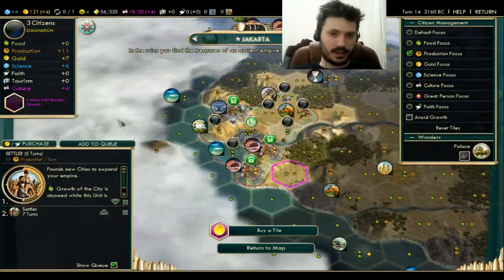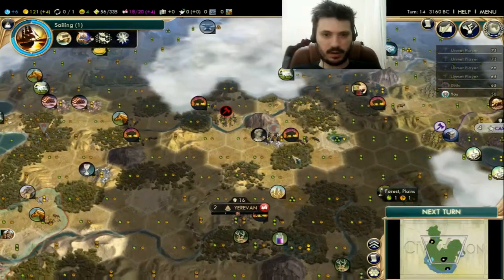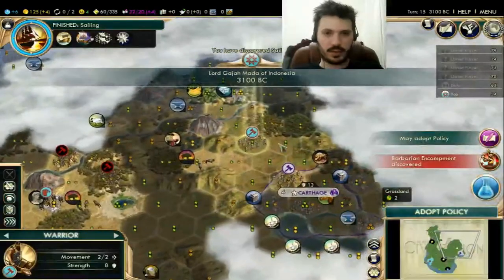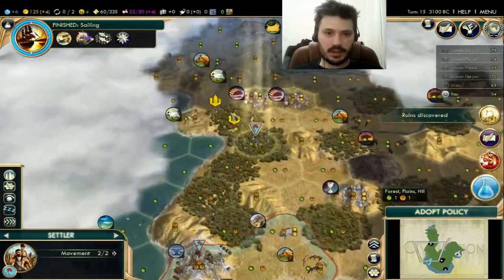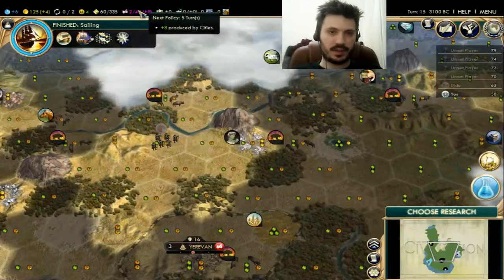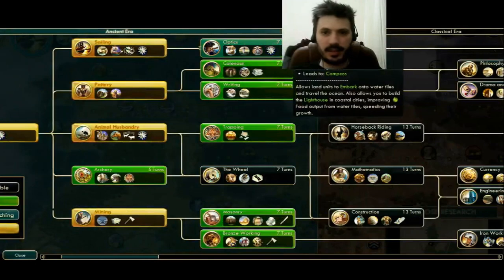I can buy another scout to protect my settlers. I'll wait to buy in my other cities. I wanted to scout there, so I go there. What if I do two settlers immediately — make a faction of coastal cities as tradition, and go tradition, aesthetics, exploration? So many ruins — this is very strong. Oh my god, this is beautiful! Look at this — it says five turns, it's gonna be four. We're gonna have it by turn 19 because we're settling a city on turn 16 as tradition. Oh my god, probably the game of my life.